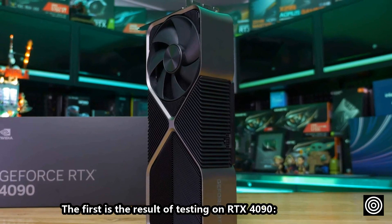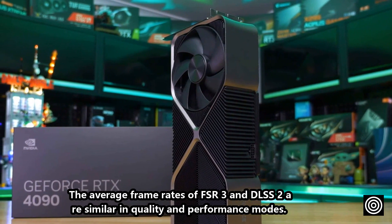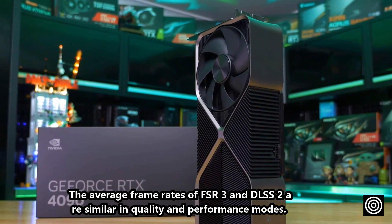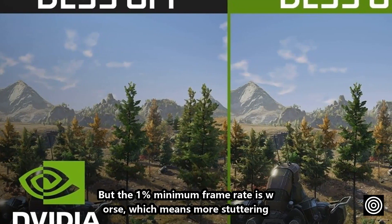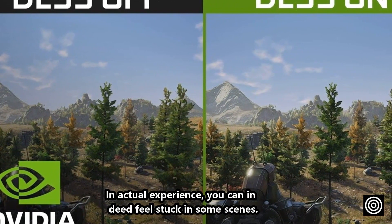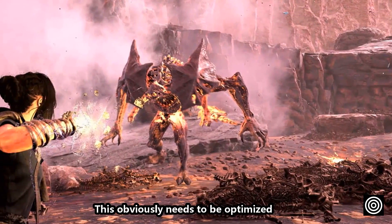On the RTX 4090, the average frame rates of FSR3 and DLSS2 are similar in quality and performance modes. However, the 1% minimum frame rate is worse with FSR3, meaning more stuttering. In actual experience, you can indeed feel it getting stuck in some scenes — this obviously needs to be optimized.